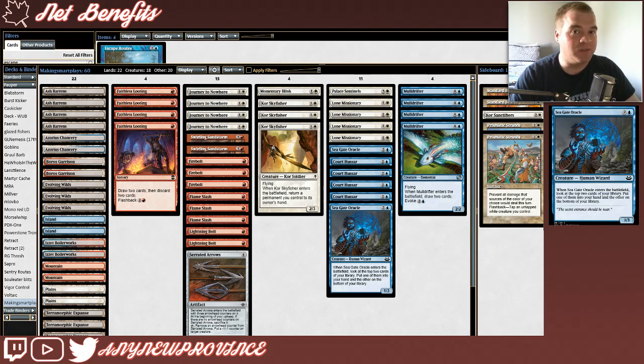...this next card is going to replace itself so long as it resolves and hits the battlefield. This is Seagate Oracle, which is the start of our creature-based value. It costs 2 and a blue for a 1/3, and when it enters the battlefield, you look at the top two cards of your library, put one of them into your hand, and the other on the bottom of your library. A control deck that's constantly looking for answers or trying to find that evasive threat is so thankful to have a creature that digs deep and puts a body in the way for your opponent's aggressive ground creatures. Seagate Oracle fills that role perfectly.